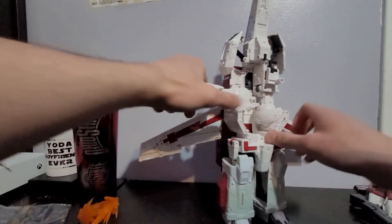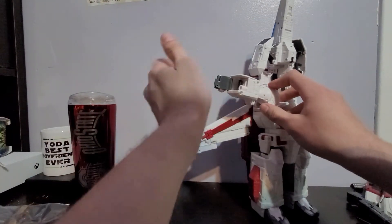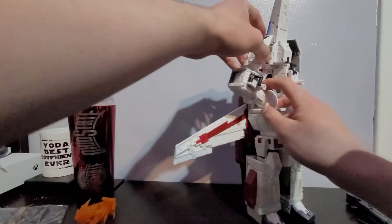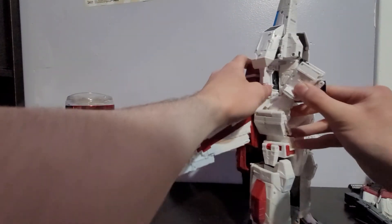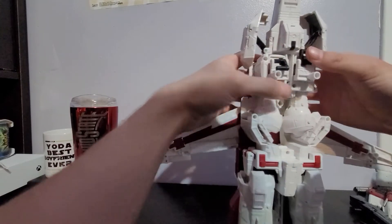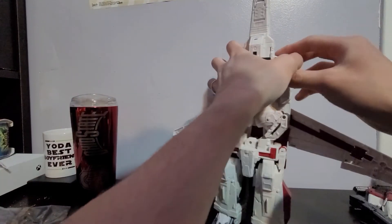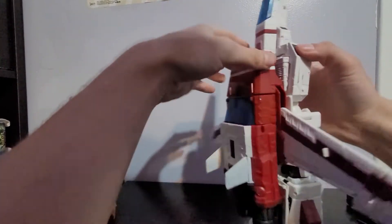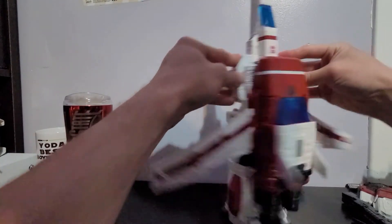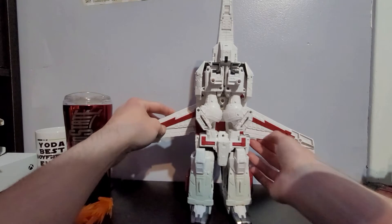So basically what I did: I collapse the arm, which is on a very tight ratchet, fold that in like that. Now come to the wrist, flip that out, which allows you to pull this forward and fold the arm in. This then allows you to take this peg and plug it into the hole on the side that his Valkyrie armor plugs into. Then fold up these grips, and take these panels and fold them in.